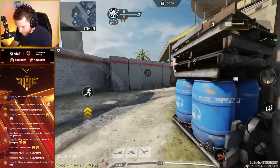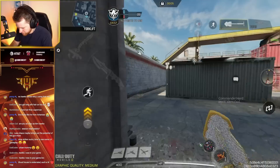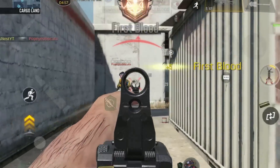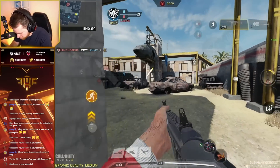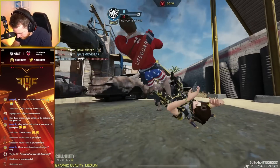Striker 45 with the 45 caliber burst ammunition. Let's see if we can get a one-round burst for our first kill. I had to be really close for that to work. Look at the mag size — I have 12 bullets and 48 in reserve.